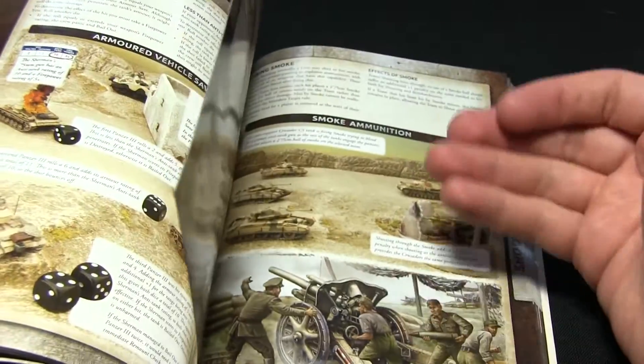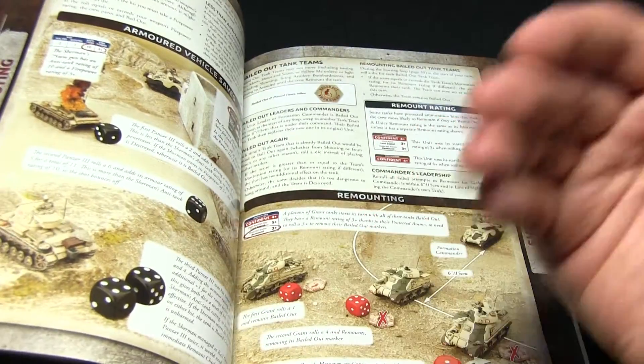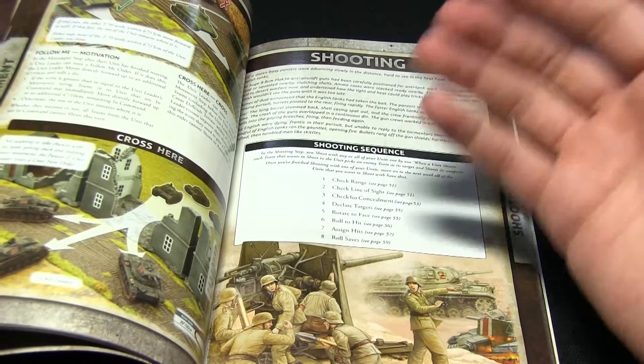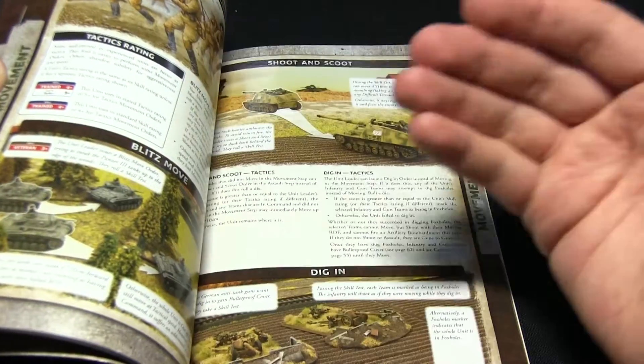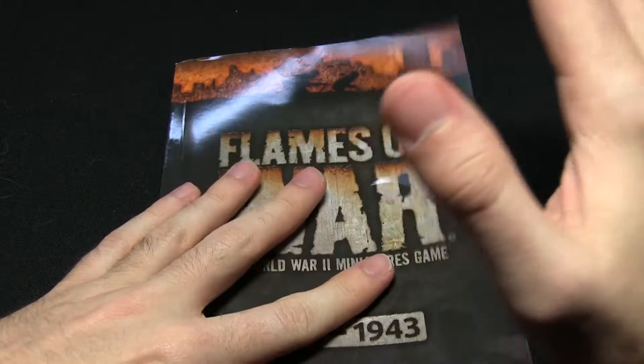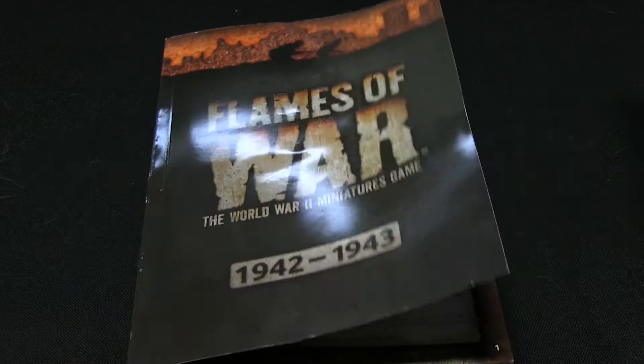The booklet is full colour with some nice artwork and photography throughout. Photography is used extensively to explain some of the game's mechanics, which is generally easier to follow — especially as a new player — when you've got in-game examples to look at. So that's the rulebook looked at, let's move on to the stat cards.